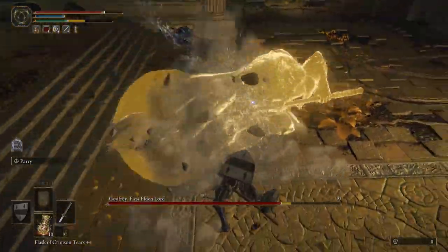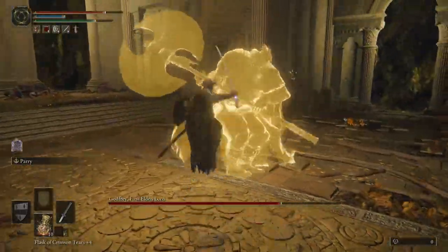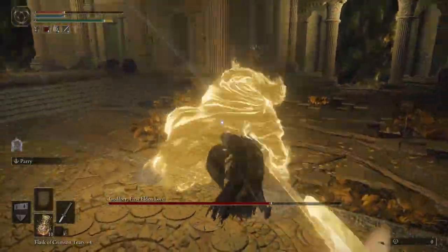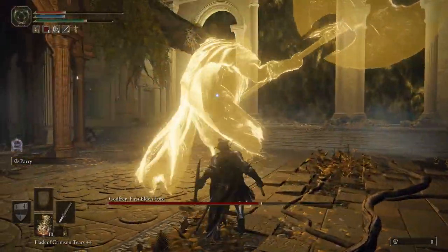This little quick sequence — he can do two swings like he did that time, or sometimes he can do three. You just need to react to it. Usually he does two, so just be mindful of the third one, and don't always go for a blind jump attack or power attack trying to get more damage.